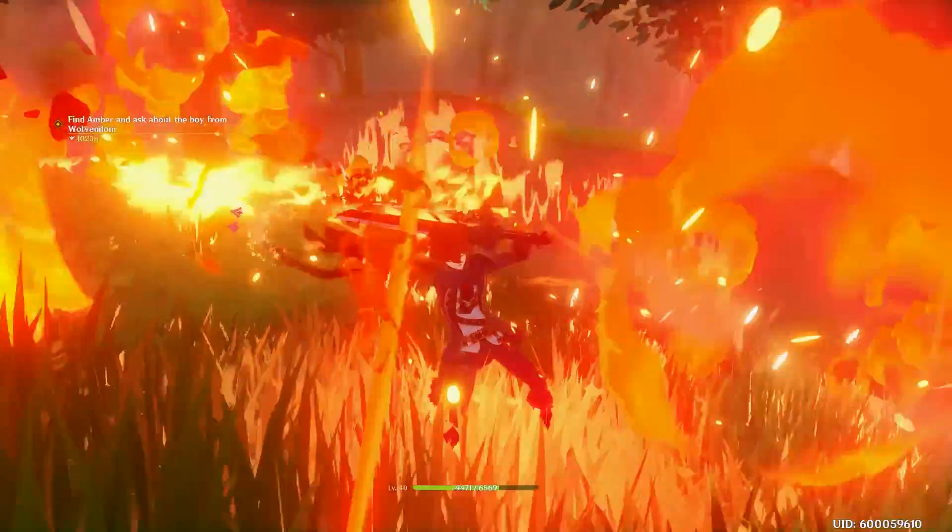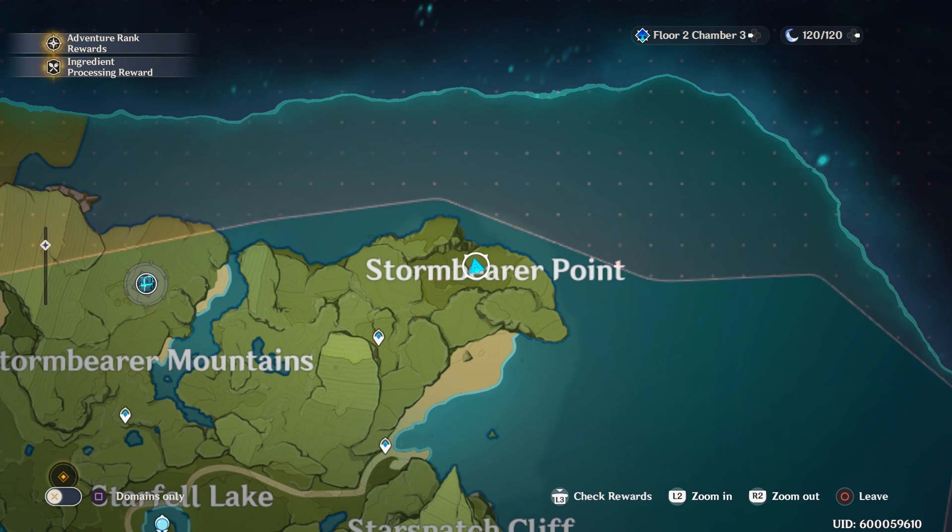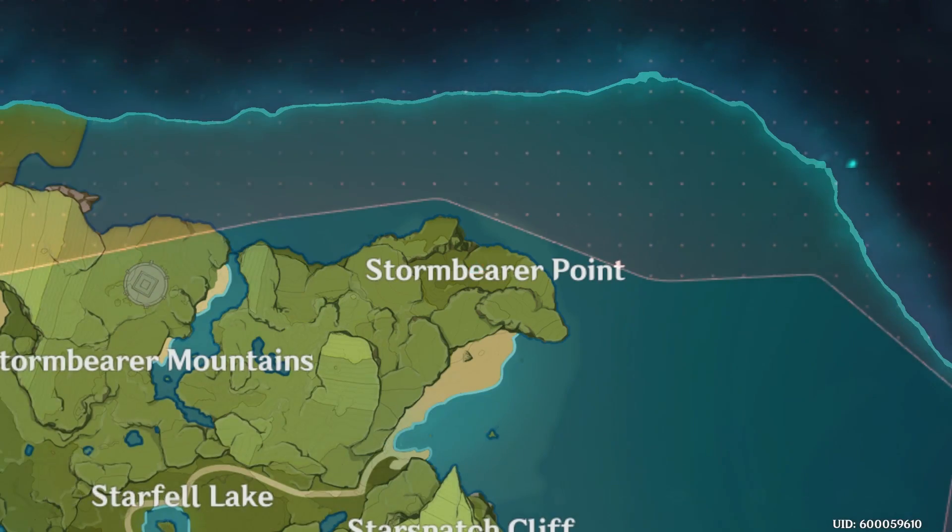Also, you can kill this person if you want — I don't like these people so I always kill them. Last spot is kind of where the E in Bearer is on the map, and again we will get four more berries here.